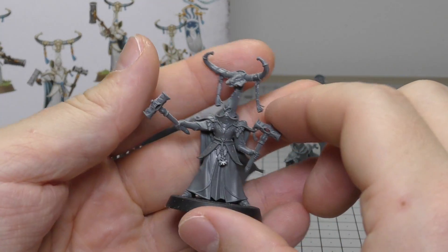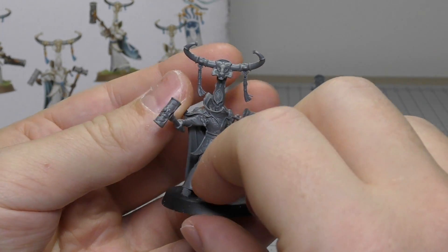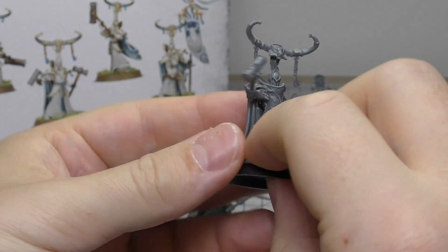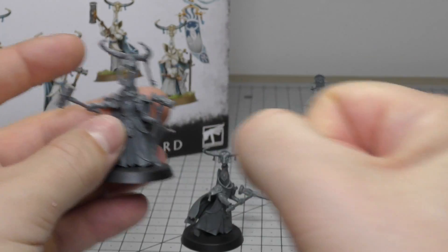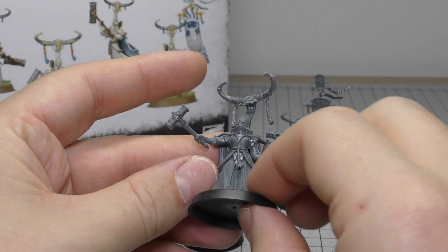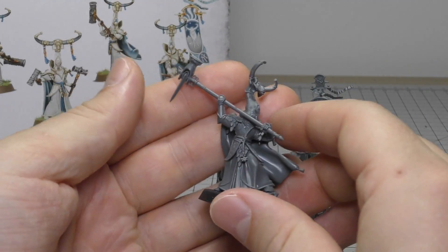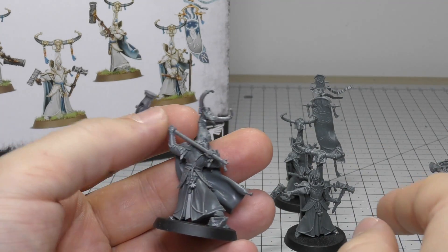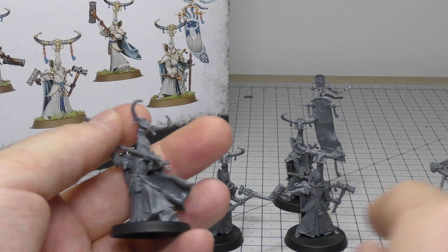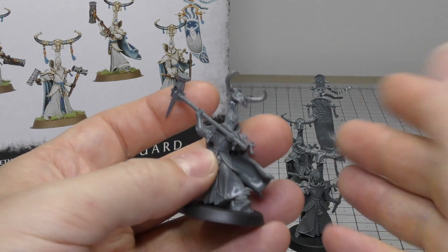The Seneschal looks alright with his Jason Statham hammers — his Straitham hammers — aiming the hammer there. I'd like to think he maybe throws a hammer and it comes back to him, going through a bit of a Thor phase with these. These two have really cool poses. I actually think Stoneguard three, four, and five are in better poses than the Seneschal and Standard Bearer options.